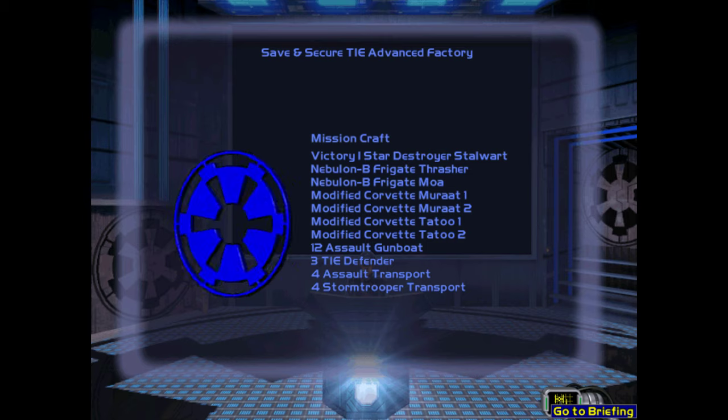These facilities assemble the hyperdrive engine unit that gives the TIE Advanced Starfighter its unique hyperdrive capability. This same hyperdrive unit can also be converted for use in the TIE Defender. We have already detected a small strike force around the plants, and freighters are currently looting the factories for supplies.